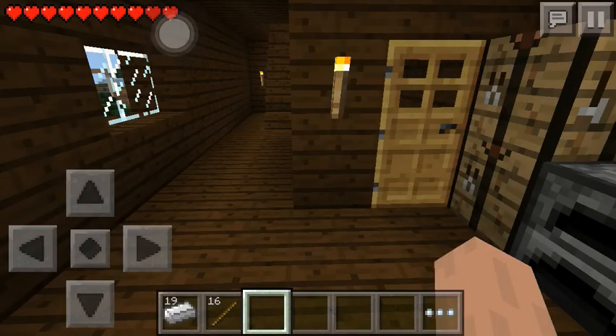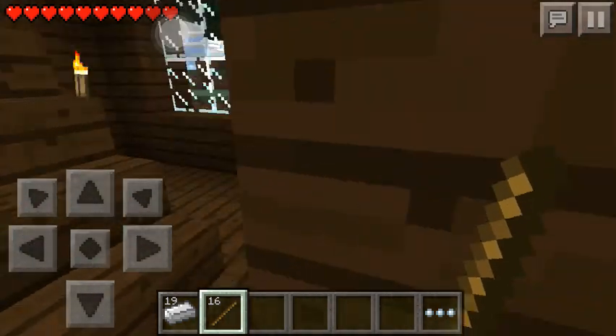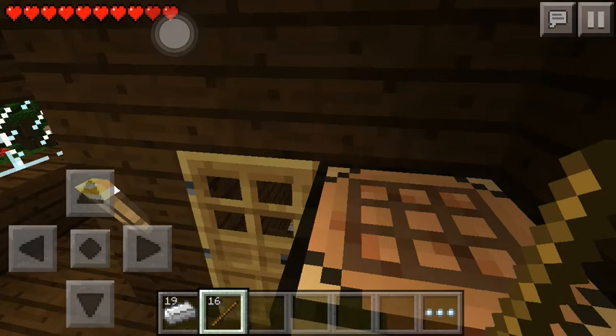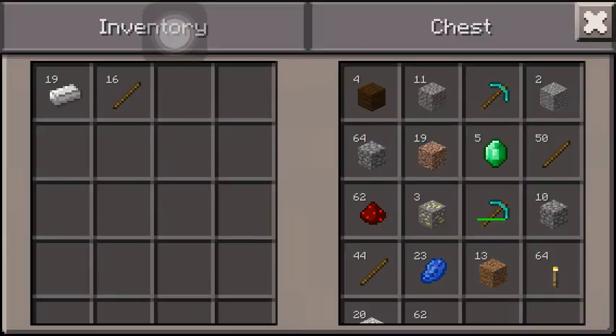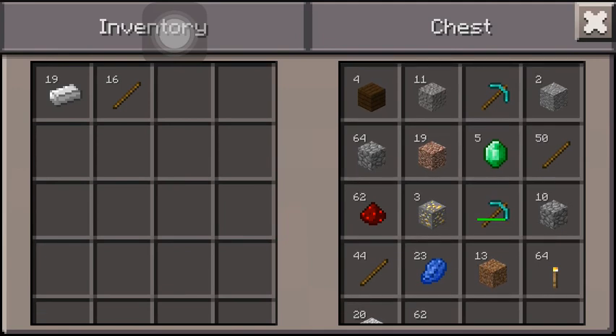Hey guys, welcome back to another episode of my Minecraft Pocket Edition let's play series! I hope you guys enjoy. So what I did off camera was I went into the cave and I did find diamonds. I also found emeralds, which I'm going to show you guys right here. Our house is right next to a forest, and there's a cave and ravine area inside.